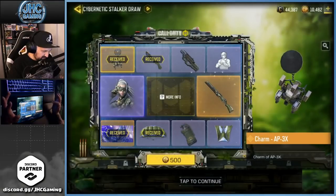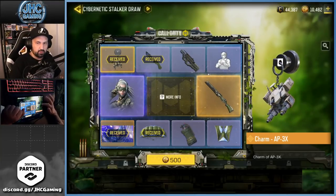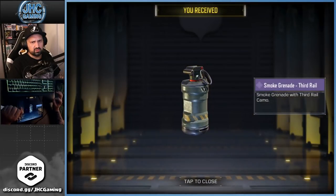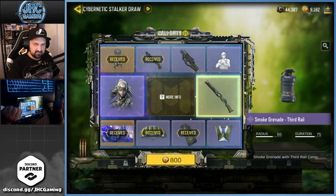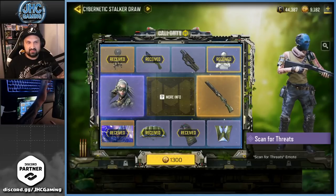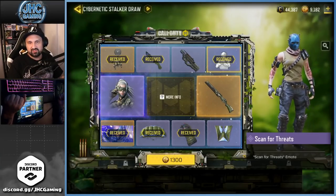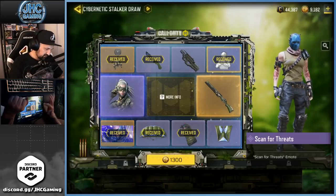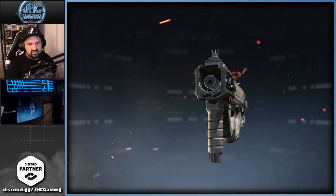I don't know what AP3X is — you guys can tell me in the comments, maybe it's like a scorestreak in other games. Probably won't use that one either. 500 for the next spin, it's like five bucks. The smoke grenade Third Rail — let's go for the next one. 800 for the next spin and there's the emote — scanning for threats, just looking left and right. Not much to that emote, not funny, not spectacular, just very ordinary. We've still got the soldier, the gun, the wingsuit, and the Cordite — four items left.